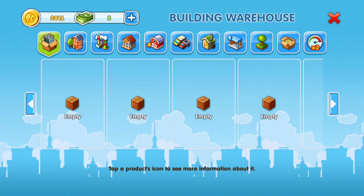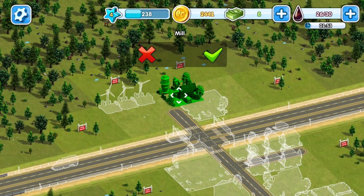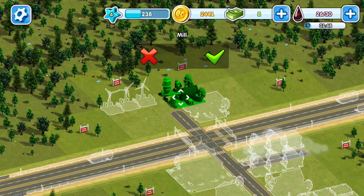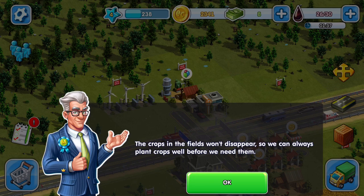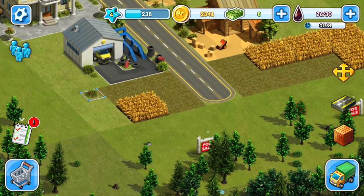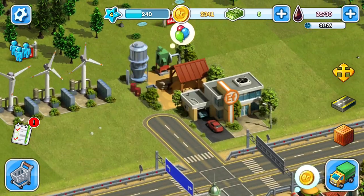We need to build a mill, so let's go find it in the menu — maybe here. A mill, there we go. Let's put it where they suggest. I completely forgot — we need to make the wheat into flour. Do we have any wheat ready to harvest? The crops in the field won't disappear so we can always plant crops well before we need them. Let's get that wheat.